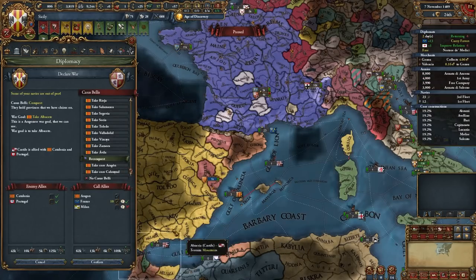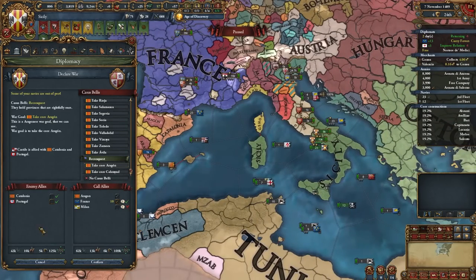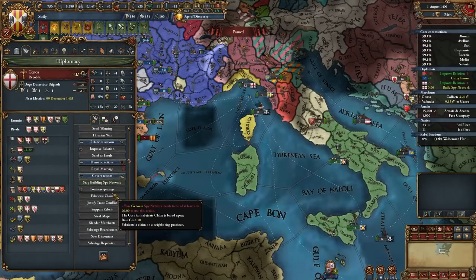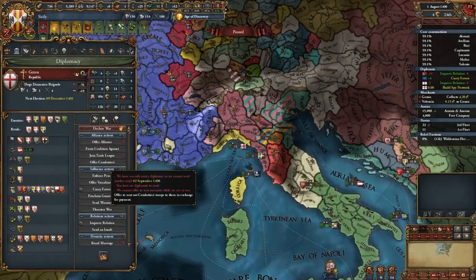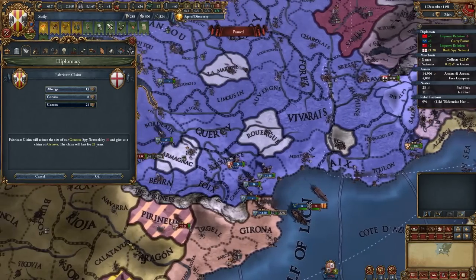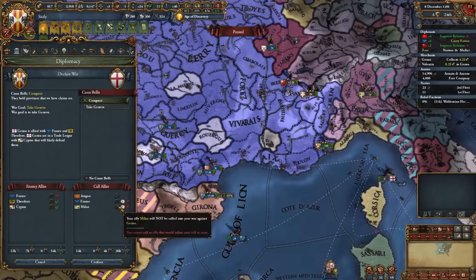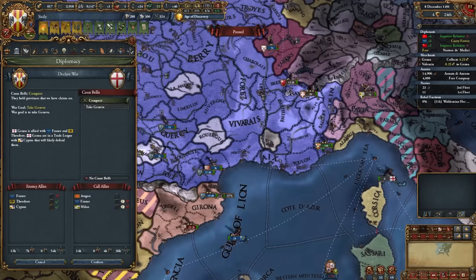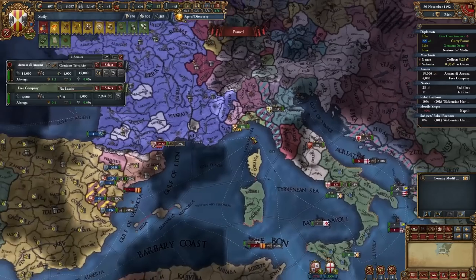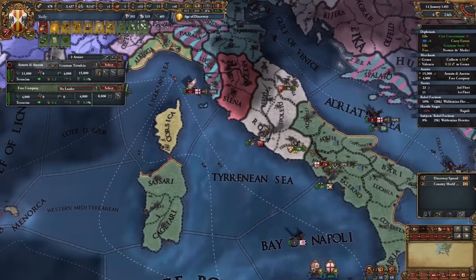Now maybe I should reconquer some cores for Aragon. I'll call Aragon in and declare on Spain — I'll just follow France and do what they do. By the way, I can declare on Genoa right now if only I had claims. Of course I didn't make any claims — life doesn't teach me anything. Sorry friends, I understand I've used you a little, but I need to form Italy — nothing personal. Friends won't join in, because I dragged them into a useless war with Castile. So let's declare on Genoa.